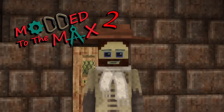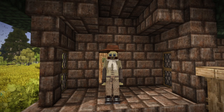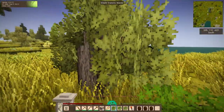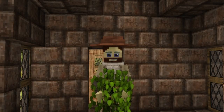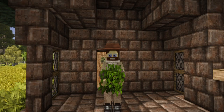Welcome to Modded to the Max 2, where we explore the best mods for Vintage Story. In this episode, we take a closer look at the Branch Cutter mod by Dana. Have you ever wanted to create your own custom trees or hedgerows in Vintage Story but couldn't find the right blocks? This mod allows you to make leaf blocks drop as a normal block, opening up a whole new range of possibilities for your builds.